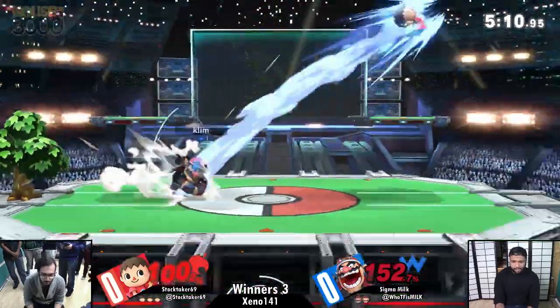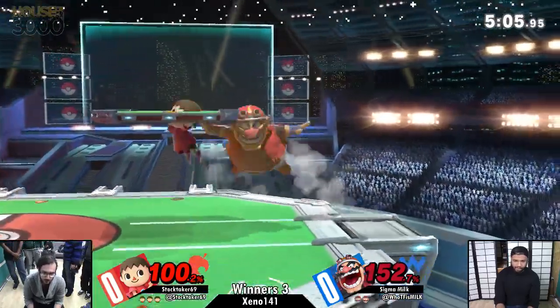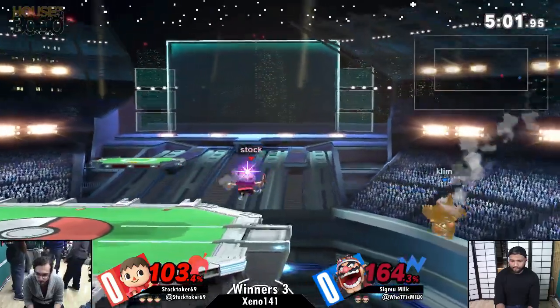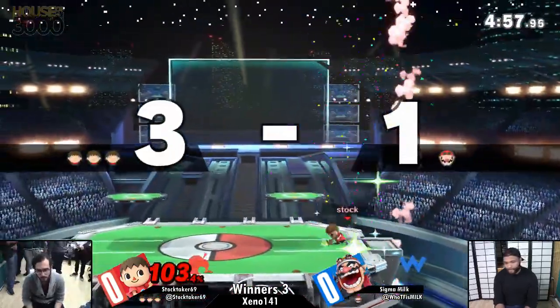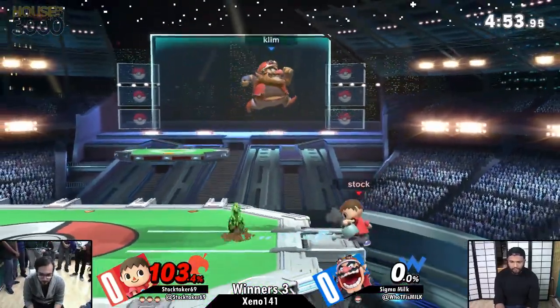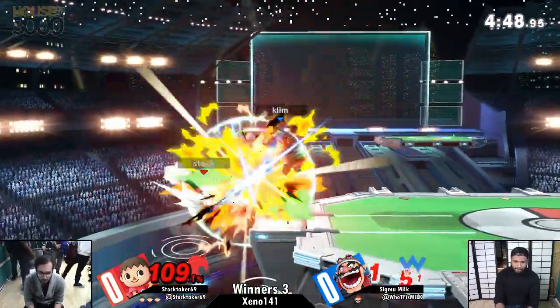He has options to run in now. In Smash 4, one of the issues with Villager's kit is the fact that he was one of the slowest characters in the game — he had a very leisurely pace to the battle. But now his initial dash is a little bit better and you can abuse that with the dashback mechanics. So it's not as necessary to try and camp or assert long-range pressure with Lloyd Rocket.